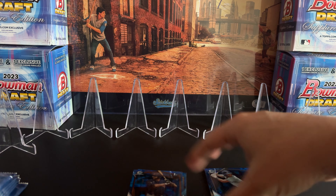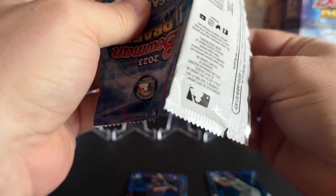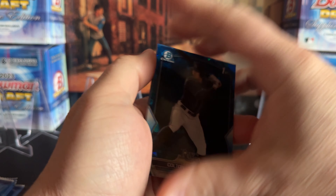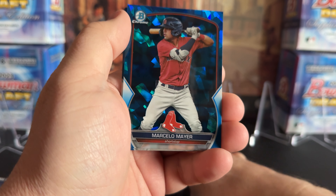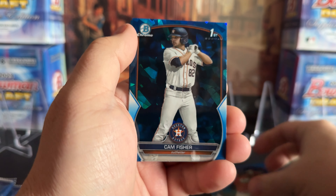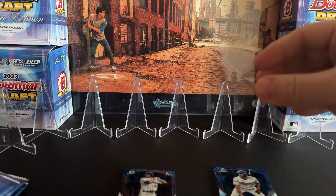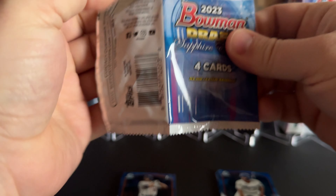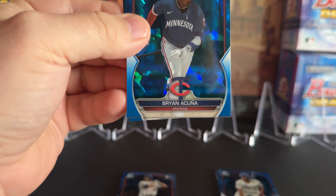I wasn't calling off the names on those, but hopefully you saw those — two firsts, two prospects. The goal is to get more firsts, and it's happened every time. Here's a nice Marcelo Mayer, Fisher, Anthony Gutierrez. First two packs — just basing them. I keep noticing every time I open these packs they come out upside down, and then as soon as I say that I finally get one right.